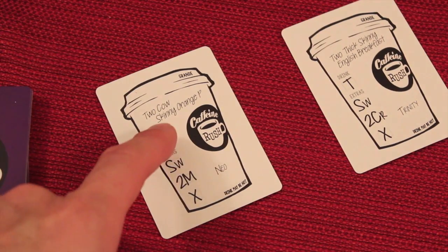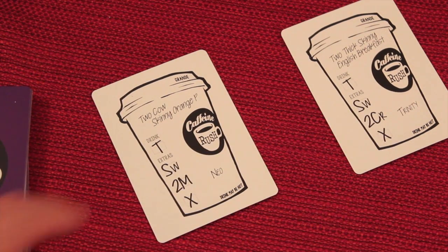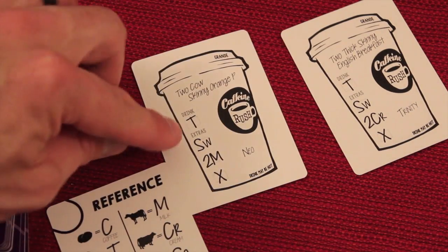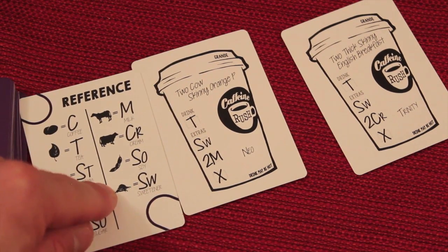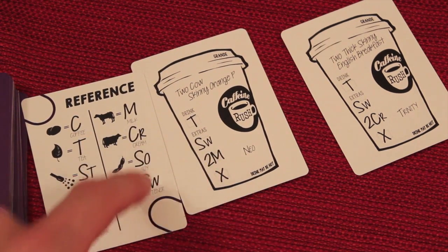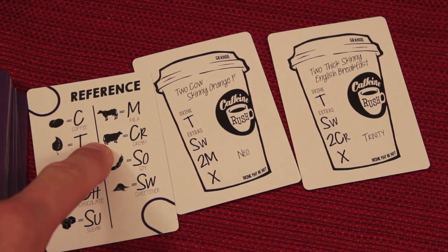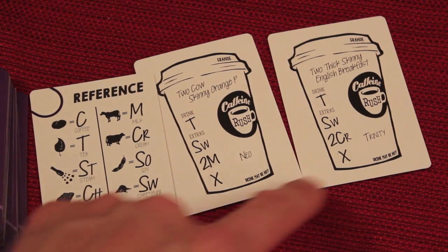Let's take a closer look. This order is called a 2 Cow Skinny Orange Pea, and this one's a 2 Thick Skinny English Breakfast. Each player has a colored reference card telling you what each symbol means. For example, SW is a sweetener, and 2M means 2 milk. So this order needs 2 milk, a sweetener, and a tea. The other needs a tea, a sweetener, and 2 cream — cream looks like a cow. Don't be confused: the cow and cream symbols look very similar but they're not the same. The X means nothing.